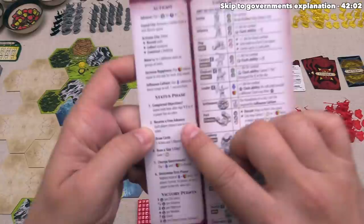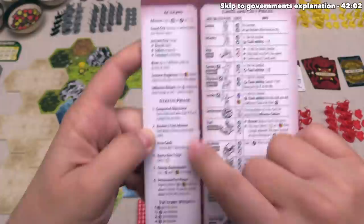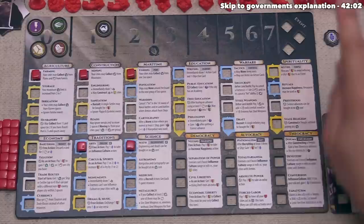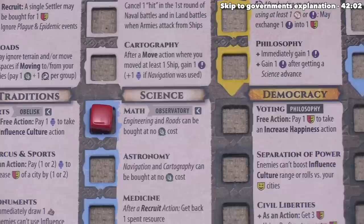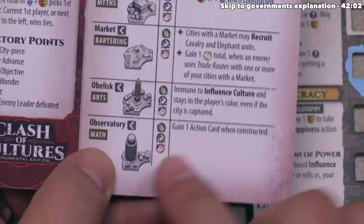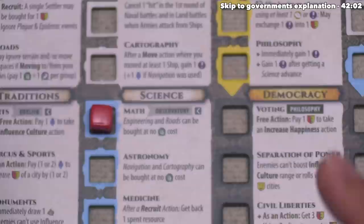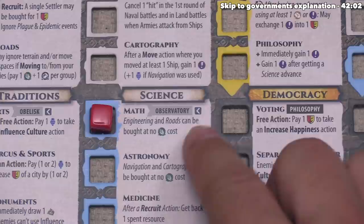After that, the next step allows all players to receive a free advancement. We once again do this in player order, so we get to take a free advancement by taking a cube from our event track and placing it onto our board. I think the one I'd like to go with is math. That is going to get us one culture, and we need culture in order to construct some wonders. Math has also unlocked the observatory if we are playing with the expansion. Looking at our cheat sheet, the observatory costs one food, one ore, and one wood, and when you build this you immediately gain one action card into your hand.